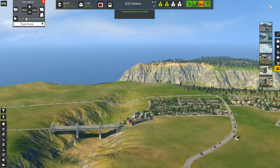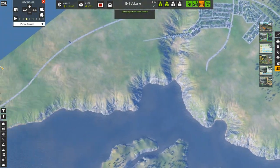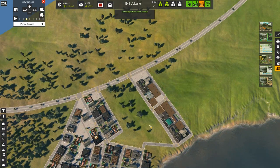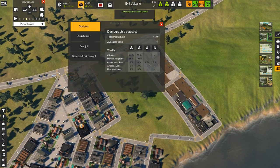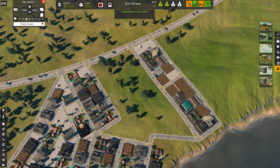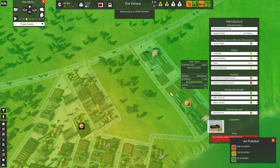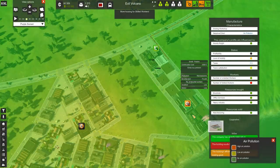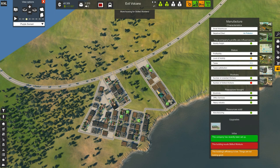Let's go back to this camera and check on the manufacturing — slowly coming in. Unemployment's at its lowest, so I've resolved my housing situation. It will be a little bit higher soon, and then low, and then high — you know how cities go. Let me just upgrade these manufacturing buildings. You can see it is starting to turn a little bit yellow around here, so there is a little bit of pollution going on. I have a number of buildings that need to be upgraded.